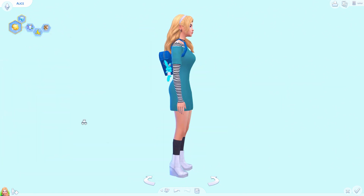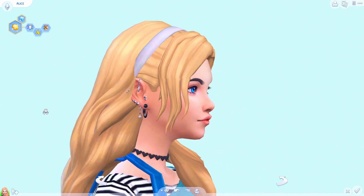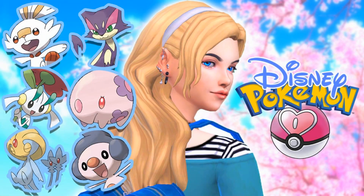Let me know how I did — do you agree with my choices? These Pokémon are all completely out of my realm so I had to do a lot of research trying to pick them, but if you're more familiar than me let me know how I did. Alice is available for download on the gallery — enter my origin ID, 'theallegedsimmer', all one word. Thank you all so much for watching, don't forget to like and subscribe, hit that little bell icon, turn on post notifications so you can get updated every single time I post, and I will talk to you all in the next one.